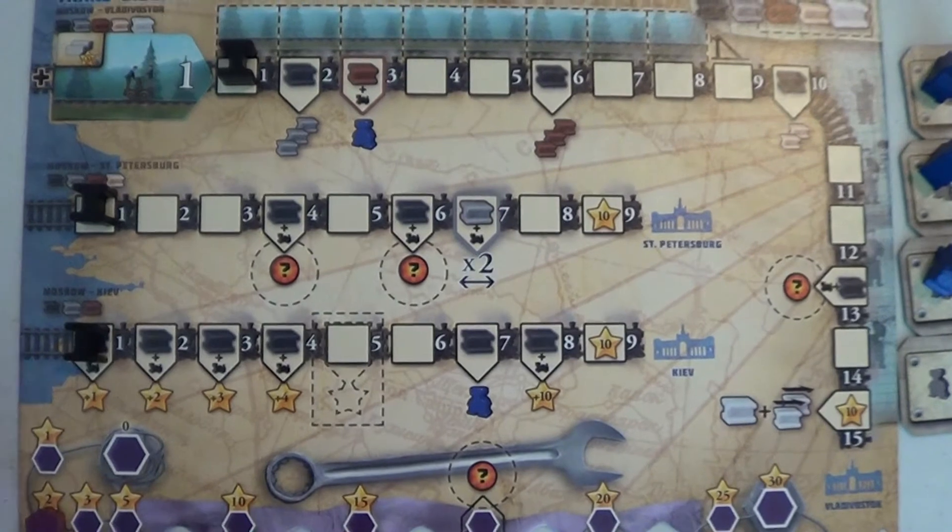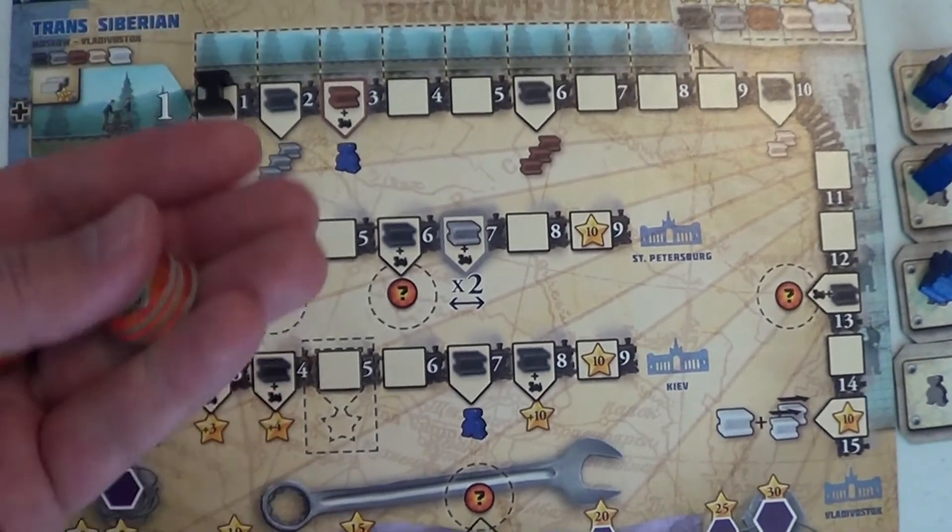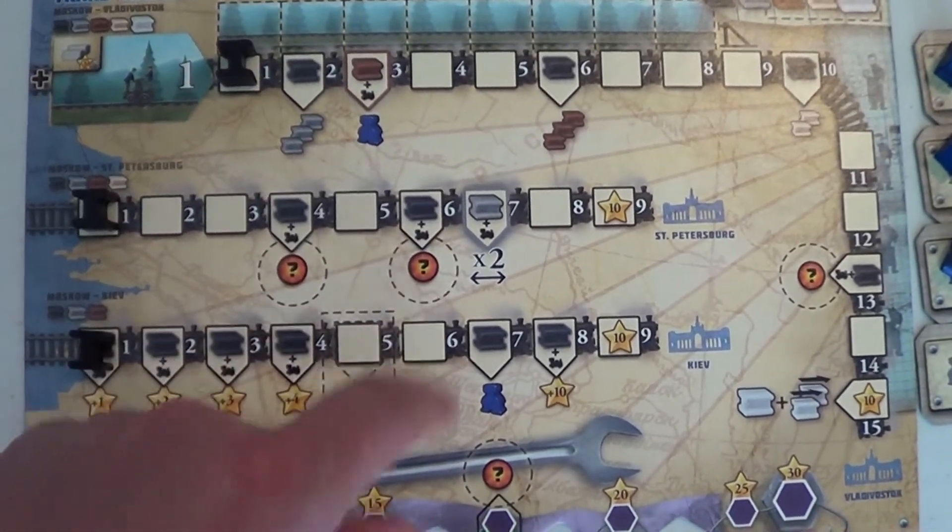I find that in order to maximize my points each round, I like to focus on one railway and move it up a lot more than the others. I usually choose St. Petersburg for this, because it's going to give me the orange bonus tokens, which naturally move up my other rails when I get them.